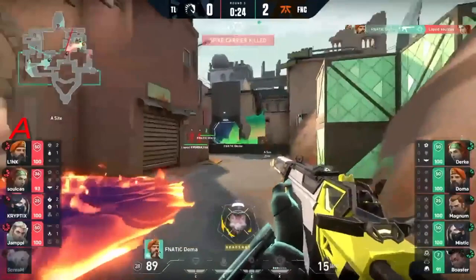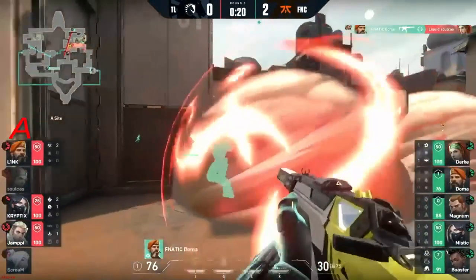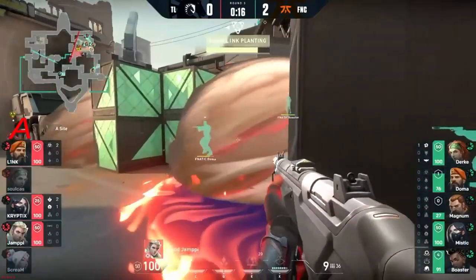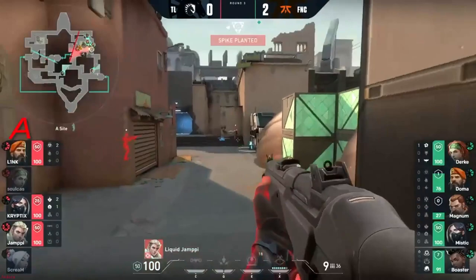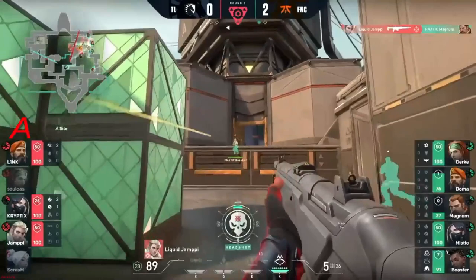Fanatic gonna try and sit back — that's it! The flash is perfect here for Doma to swing on through that smoke. Soulcast will fall, the spike will come through nonetheless. Let's see how this divides up here — Yampe, it's not necessarily a one-and-done but he's got to aim his way out of it.